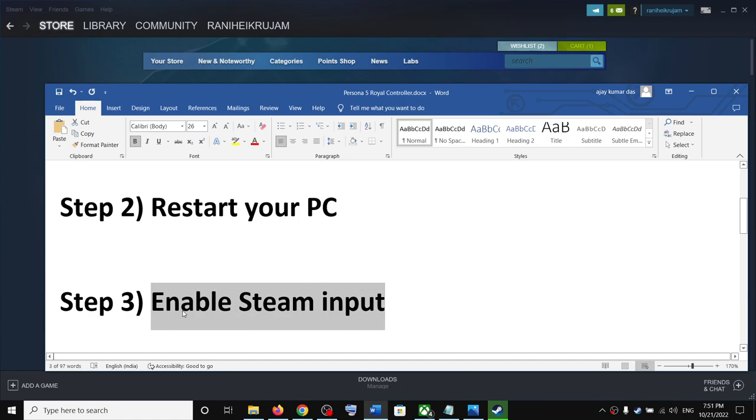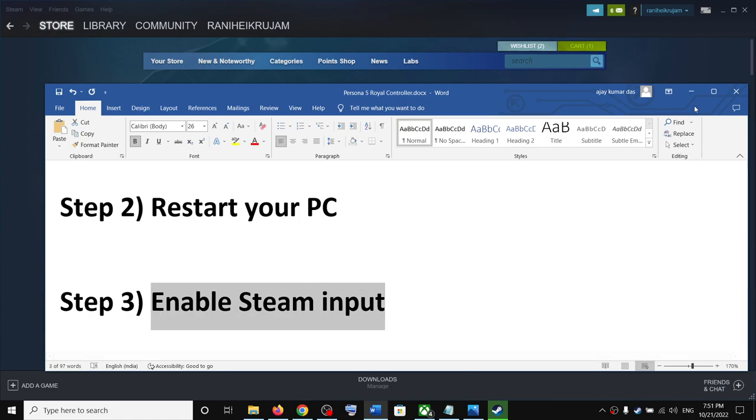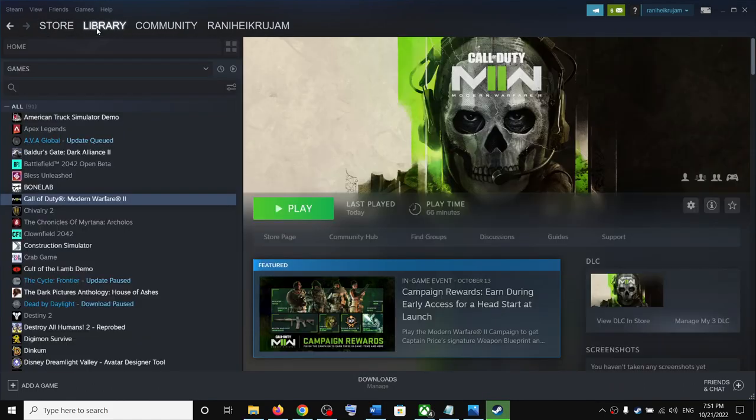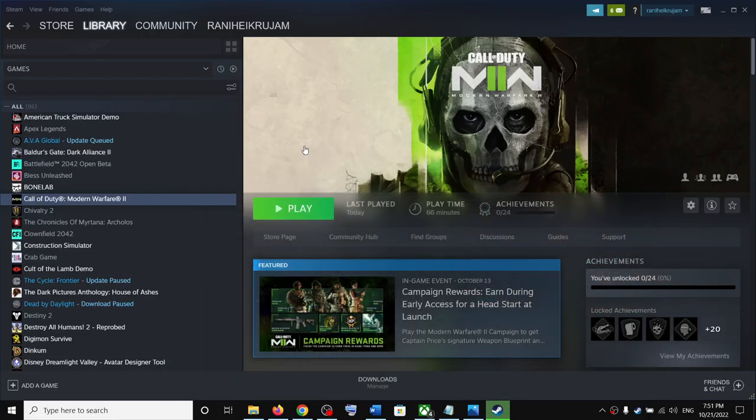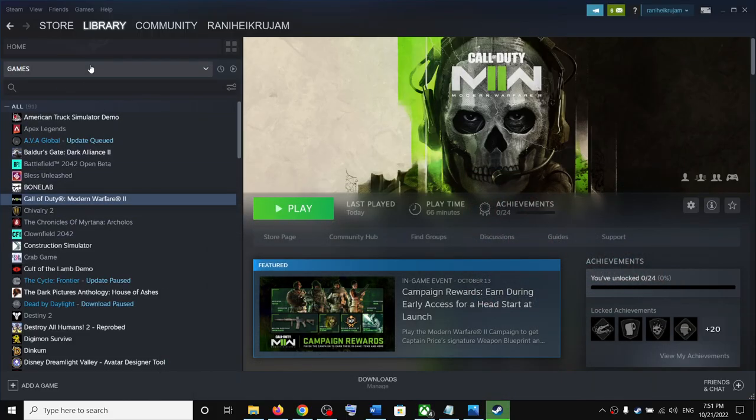Enabling Steam input has worked for many players, so it might work for you. To enable Steam input, go to Steam and click on Library. Find Persona 5 Royal — I have the game on Xbox app rather than Steam, so I'll demonstrate with another game as an example. Right-click on Persona 5 Royal.